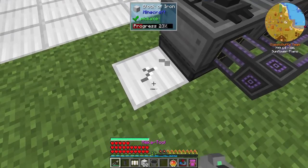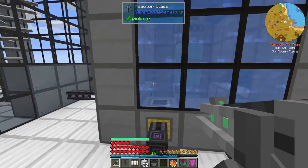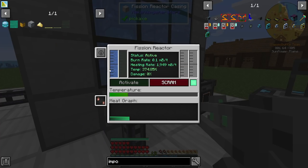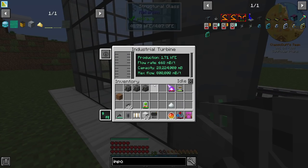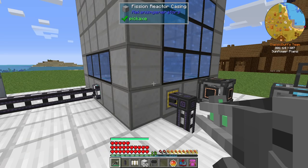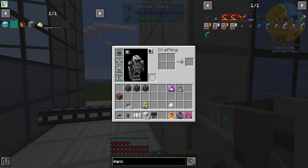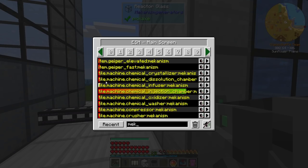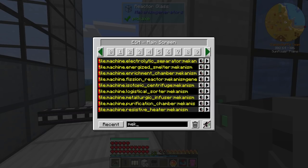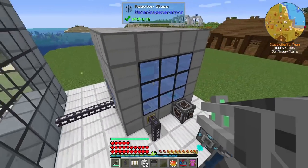We should be able to turn our reactor on now I think, and if I've got it wrong we're going to have radiation in the colony, which may or may not kill colonists. If we turn this guy on — no heated coolant. We're getting some steam, I don't have an output for power on this machine. That sound has to stop — oh that was so loud. Having that sound still there but quiet would be good, then I'll know it's on if I'm over here.